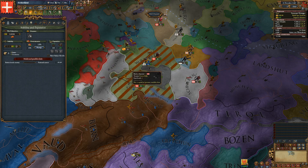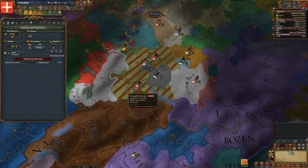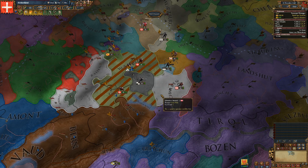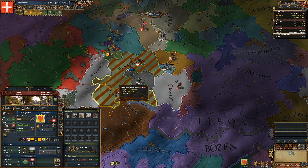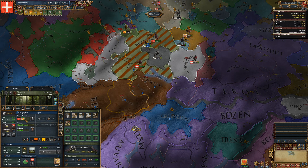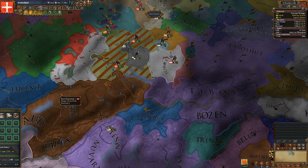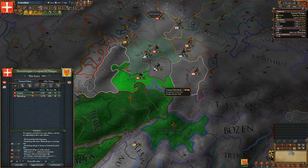I think I'd rather have Württemberg as a vassal because they have 26 development, whereas Württemberg only has 6. But I don't want both of them as a vassal — that was my thinking. Württemberg doesn't have any cores on my territory. I don't want to lose any other territory if I release them. We demand their full annexation, they release Württemberg as a sovereign state, pay us 30 ducats, we get 26.